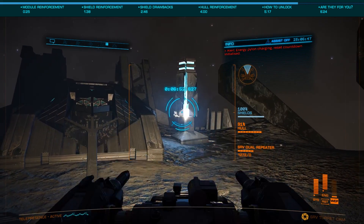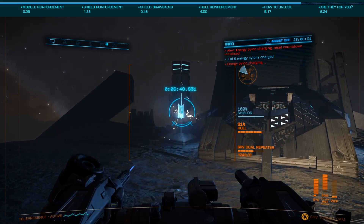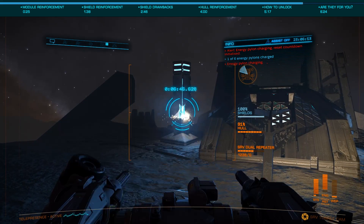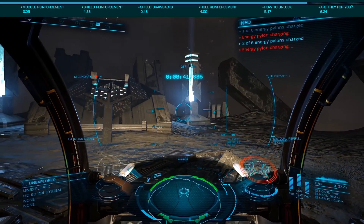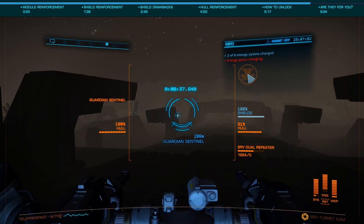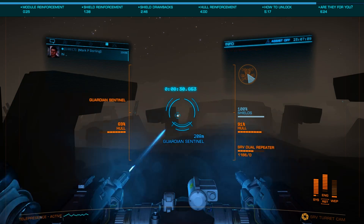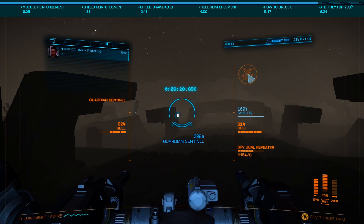I would strongly suggest using a Diamondback Explorer for this, due to its jump range and small size, easing landing at the sites. I'd also strongly suggest a point defense on its roof to mitigate the missiles launched by the Guardian Sentinels. Ensuring you have enough materials to synthesize ammo reloads for your SRV is also a good idea. Once you've obtained all the necessary materials, you'll head to a Guardian technology broker, which is again covered in the power plant unlock guide.